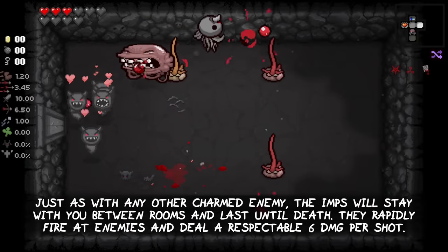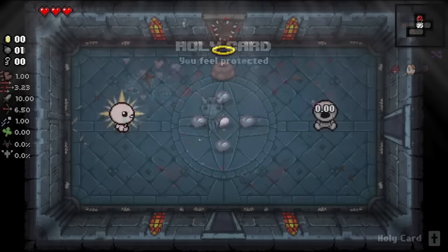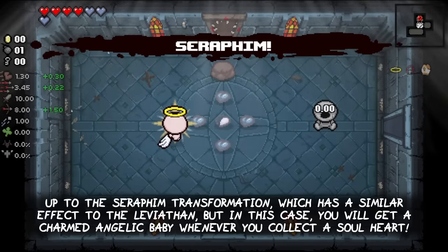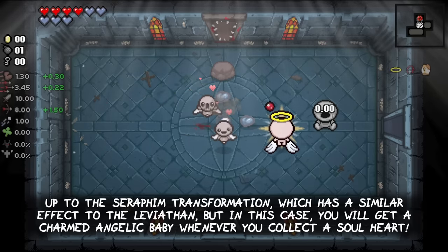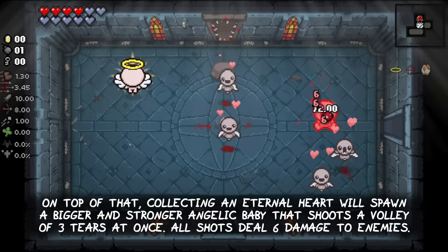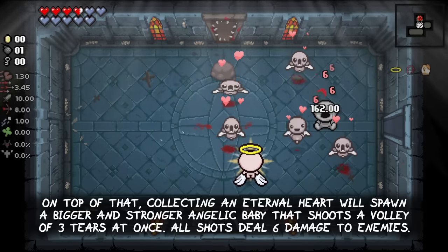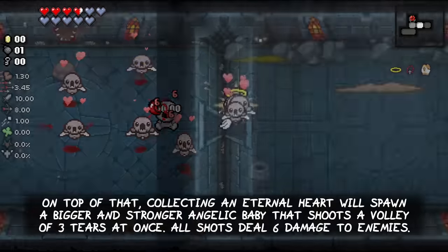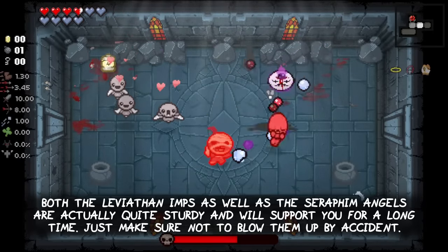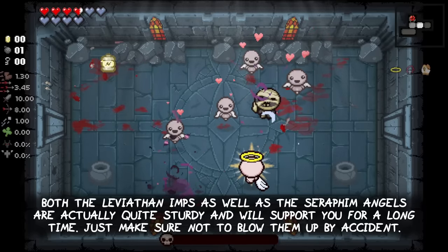They rapidly fire at enemies and deal a respectable 6 damage per shot. Up next is the Seraphim transformation, which has a similar effect to the Leviathan, but in this case you will get a charmed angelic baby whenever you collect a soul heart. On top of that, collecting an eternal heart will spawn a bigger and stronger angelic baby that shoots a volley of 3 tears at once. All shots of the babies deal 6 damage to enemies. Both the Leviathan imps as well as the Seraphim angels are quite sturdy and will support you for a long time. Just make sure not to blow them up by accident.